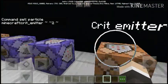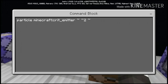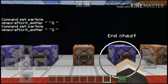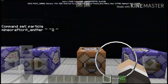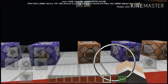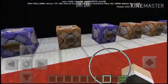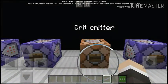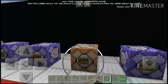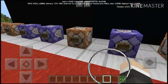This is called the crit emitter. This is the command. The crit emitter is basically like an evoker — if evokers spawn an evocation fang, it will appear to be this. If the evocation fang closes its mouth, this will appear.